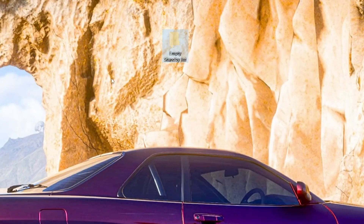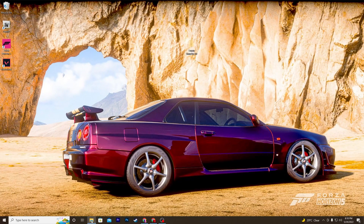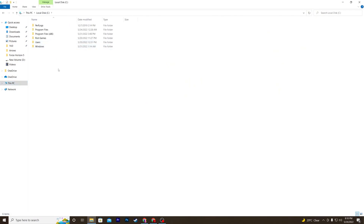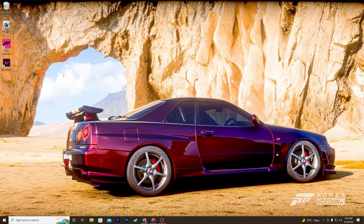Now right-click on the folder and cut it. Move this folder to your C drive — where Windows is installed. Open This PC, go to your C drive, and paste the folder directly into the main directory of your C drive. Once done, close the File Explorer.